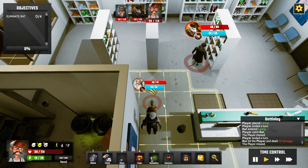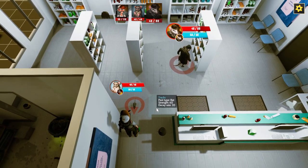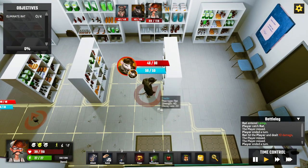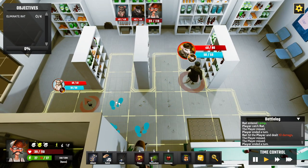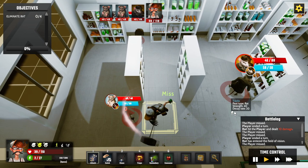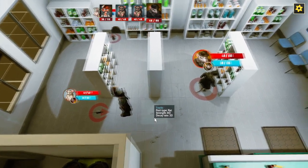I'm creating a bottleneck but keep missing. This is why you need to get to the gym to improve accuracy. My health is getting low — I need to be careful. I dodge an attack and chase the rat around the map.